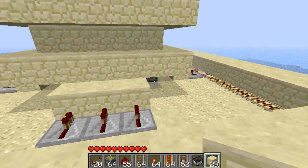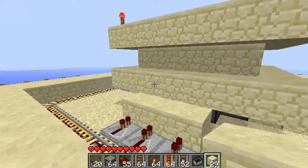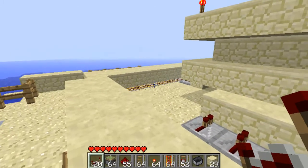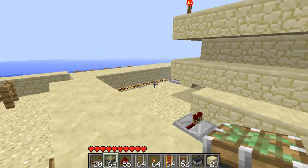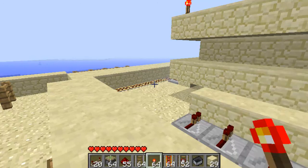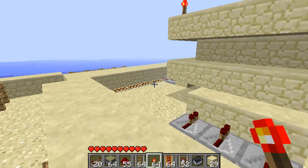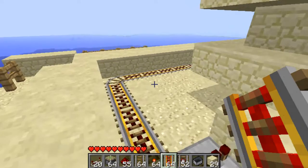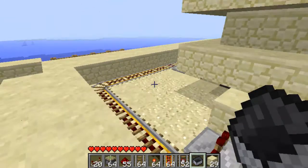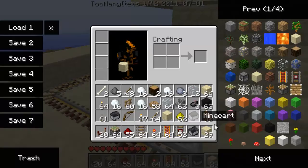First of all, I'll show you how the lighthouse works. What you're going to need to make it: redstone repeaters, sticky pistons, redstone, regular track, redstone torches, fast minecart track, detector rail, minecart, and sandstone or a block of your choice, and glowstone.